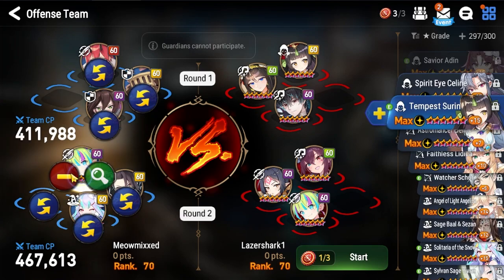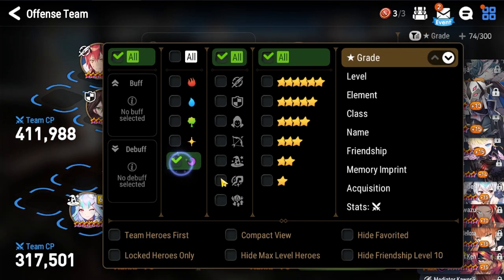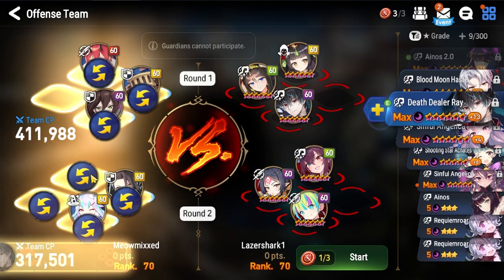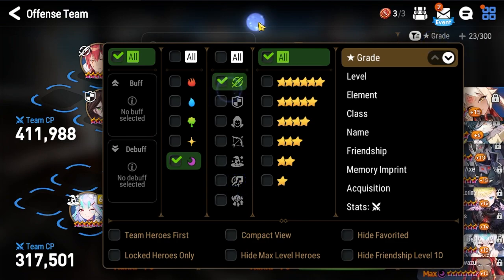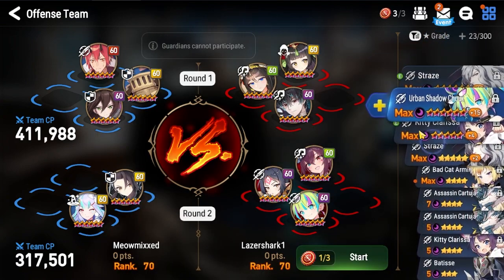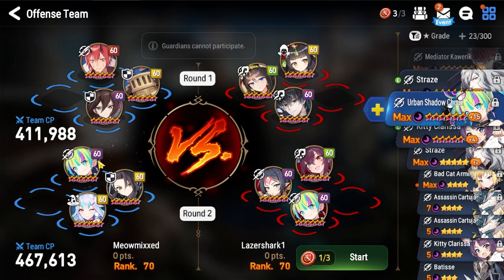So for round 2, I initially had DDR in here, but I'm not sure if he's actually better than Shu here. Maybe it injures faster, but I think Shu's detonation is probably better. It just injures him - I guess it does injure them faster.